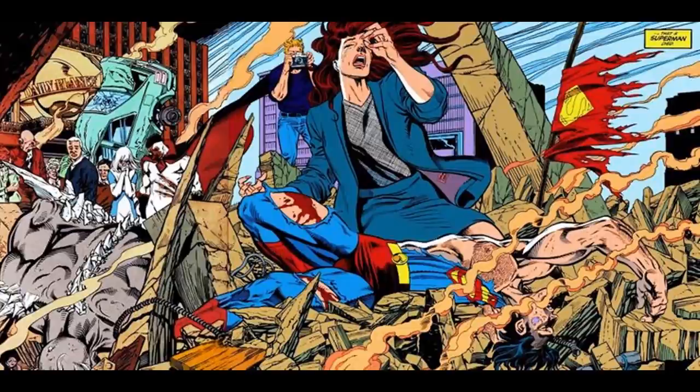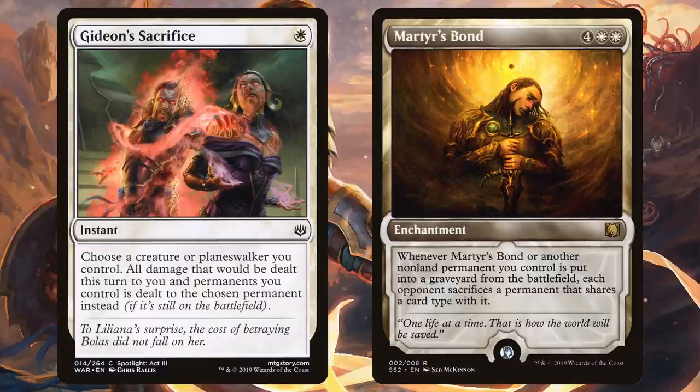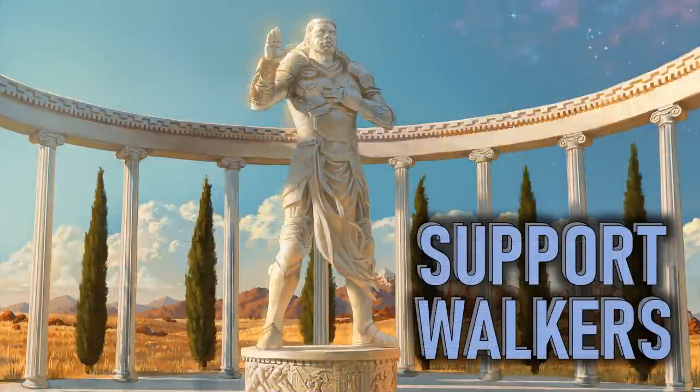Renounce the Guilds could be a total whiff in your playgroup, but the most popular decks out there are multicolored, and I've played this against people used to slamming in an Atraxa on turn four or ramping out their Gitrog Monster. It can give you a three-for-one against your opponents. Superman is also incredibly self-sacrificing — always putting himself in harm's way. In the comics Superman has died a couple of times, and our Superman had to sacrifice his life too. Gideon stepped in to save Liliana, so we have Gideon's Sacrifice and a Martyr of Gideon here.